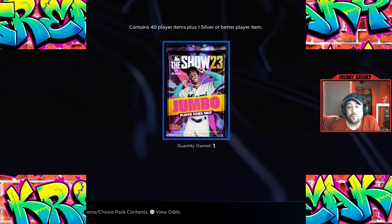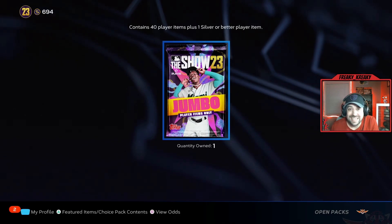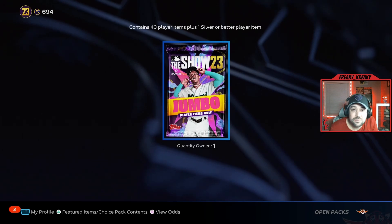This will be our third jumbo pack — we get 40 items plus one silver guaranteed. Last pack we got three silvers; this will be the last one we can buy at the opening price. I think it's a great way to start your Diamond Dynasty and really make headway into the collections. Let's go through and start opening some cards.